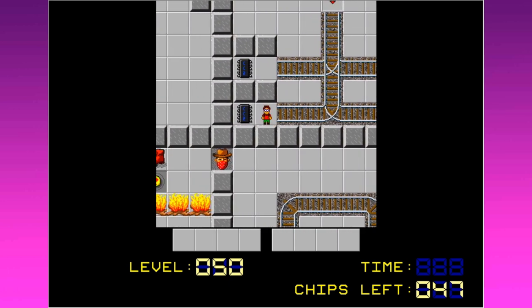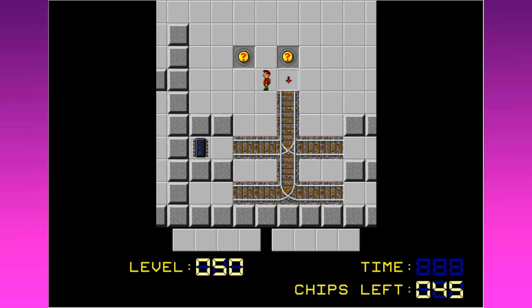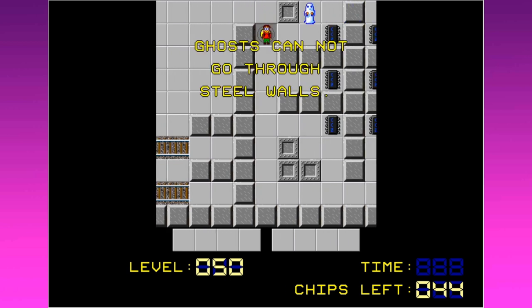Once you get on a railroad track, you can only change directions at junctions. Railroad tracks can only be entered from an open end. That's not too hard to do. So once I get going one direction — okay, so I've got to really think about this. It's one way in, one way out. Got it. That's maybe a little tough to remember.